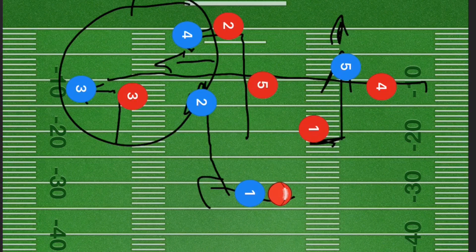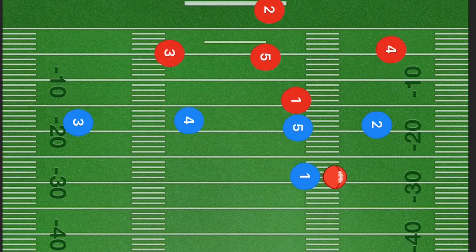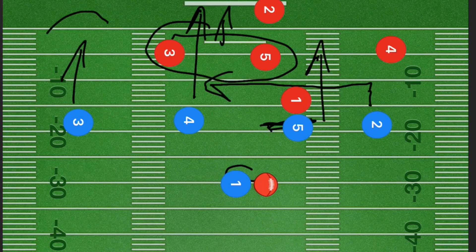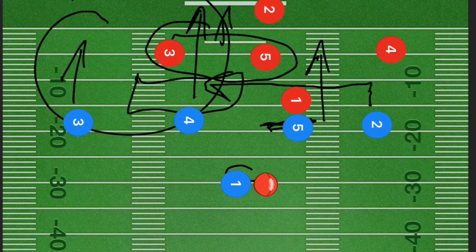With player one going out to the left side of the field and three players drawing the defense left, if they're open hit them. If not, player five (blue) should be cutting downfield on the right side. In the third play, players four and three cut downfield, player five either blocks or runs downfield, player one cuts out to the left side, and player two runs at the line of scrimmage or up five yards across the field. We're hoping the two defensive players follow players three and four downfield, opening up a short yardage pass to player two, who can get upfield quickly.